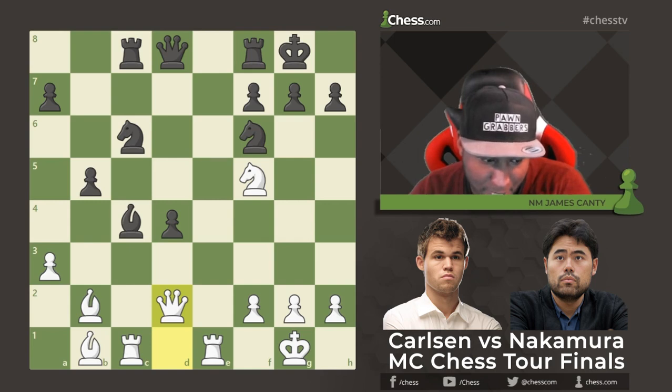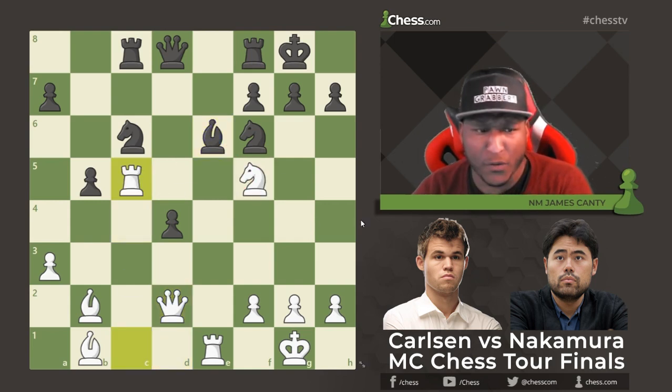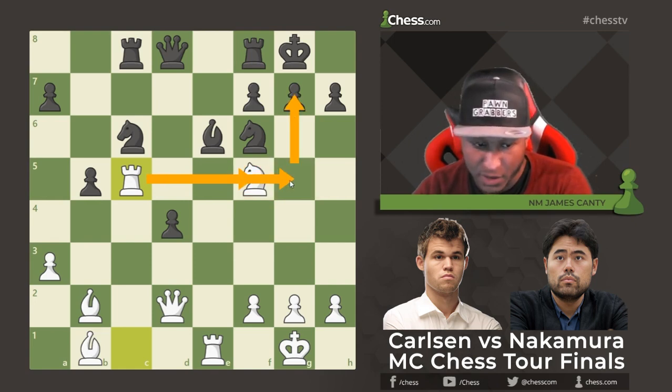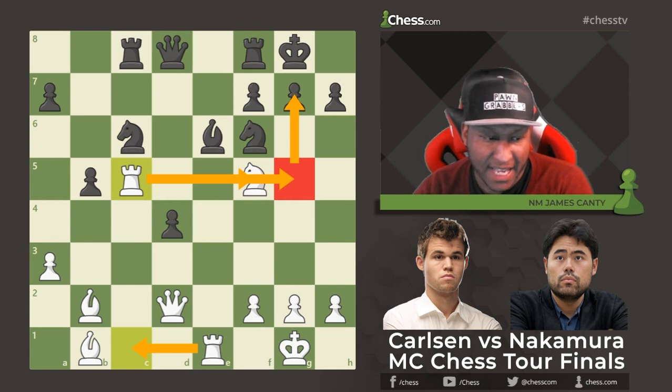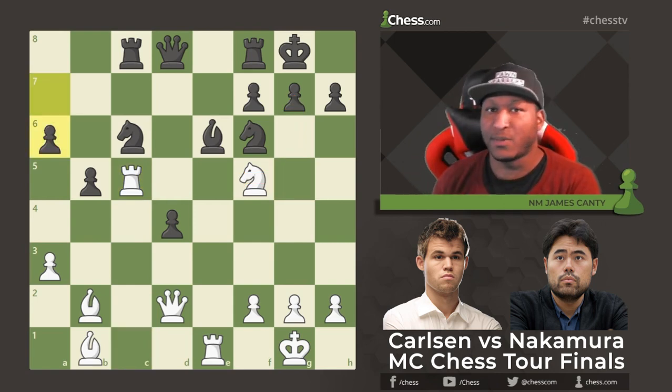Black goes back to Bishop b6 to attack the knight, and then Rook c5 — what a move! Not only is it a rook lift defending the knight, but it also puts extra defense on the knight, allows the knight to move, threatens Rook to g5, and enables doubling on the file. A beautiful multi-purpose move. Then a6, and pause the video — what would you play in this position?